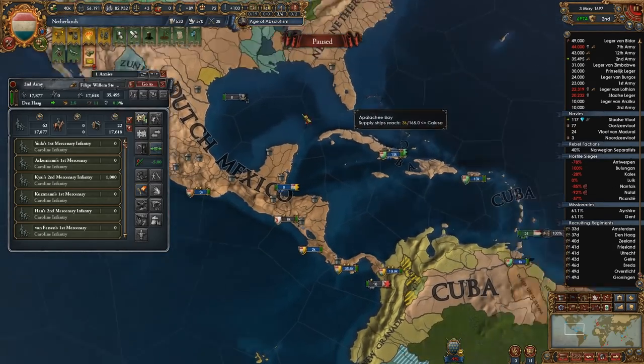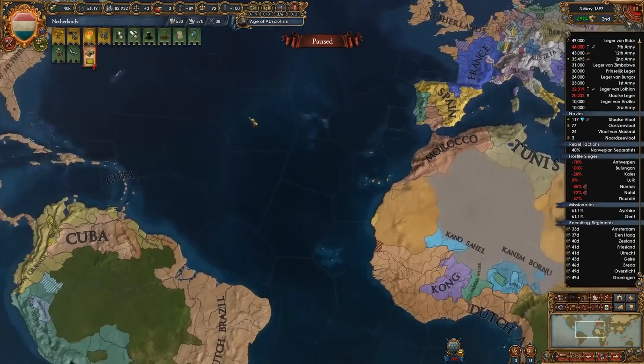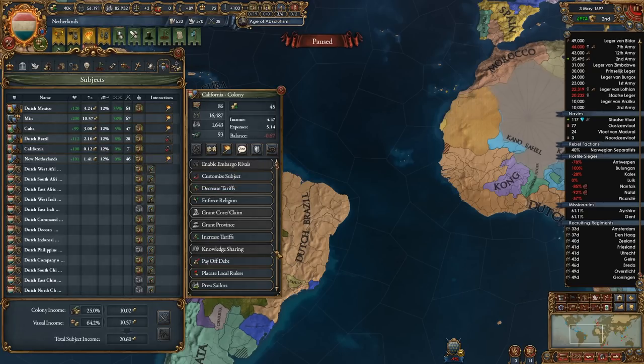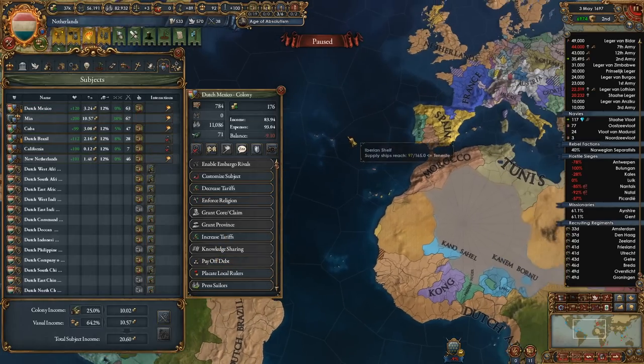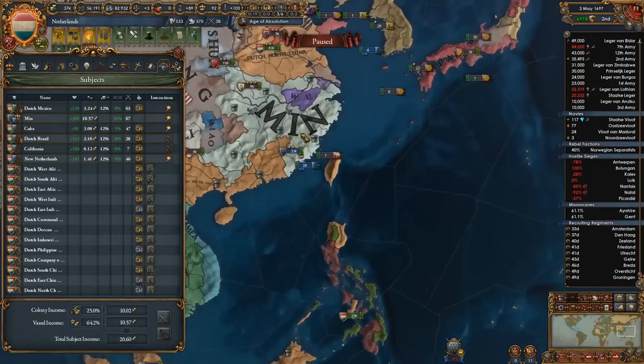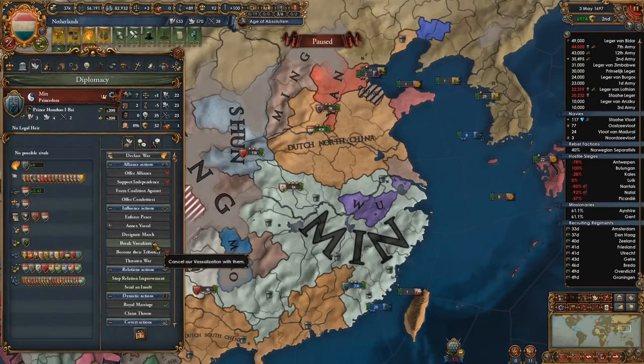They're looking a lot better now — our income is certainly good enough that we can subsidize our vassals if we need to. California, Dutch Brazil is good, Cuba is good, Dutch Mexico has some debt that'll pay off. Min has no debt — they have almost 70,000 men. That's crazy, China is literally just so OP.